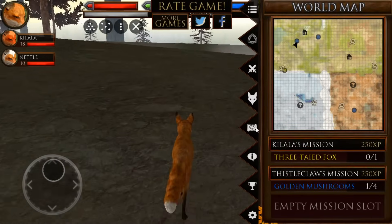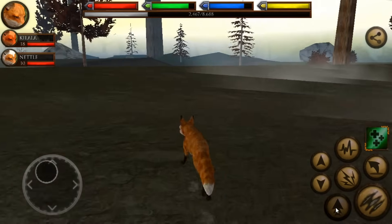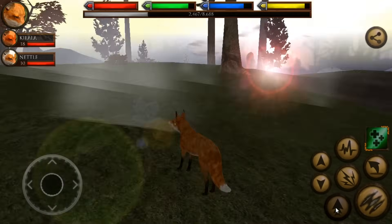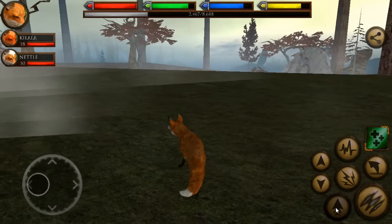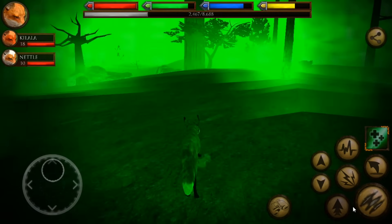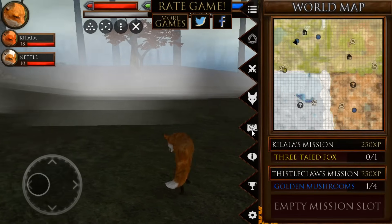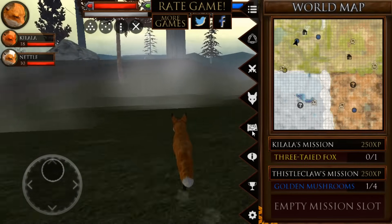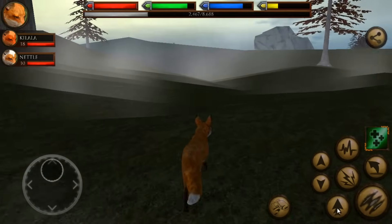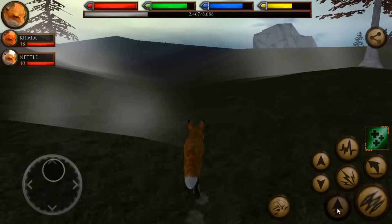There should be a golden mushroom right over here for Thistleclaw, so let's let him try to find it quickly — we should be right on top of it somewhere. In the gloom somewhere, lost in this fog, he should find a golden mushroom. But this is what happened last time too: the golden mushroom wasn't exactly where we thought it would be, so Thistleclaw had to do a lot of sniffing around the area to try to find it.